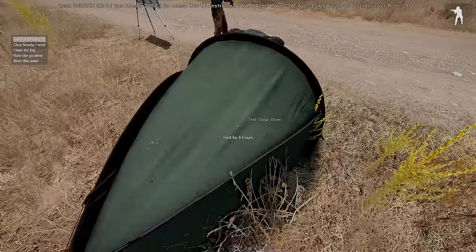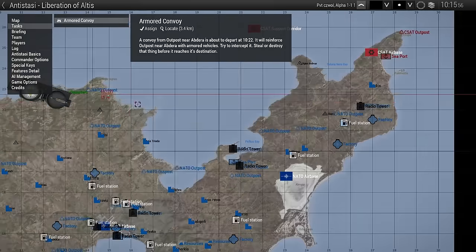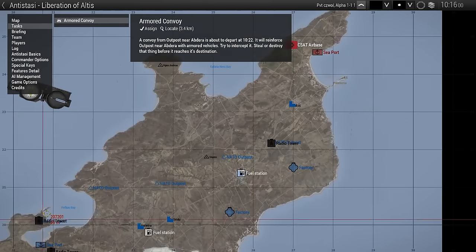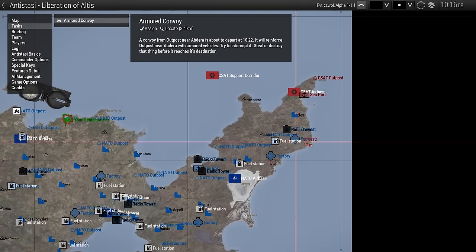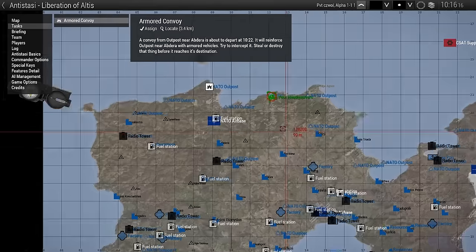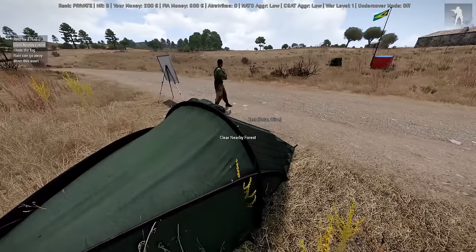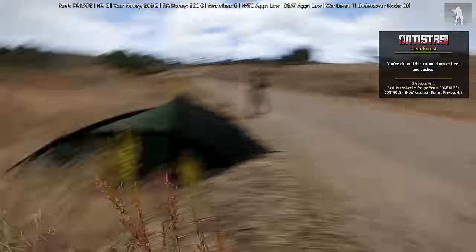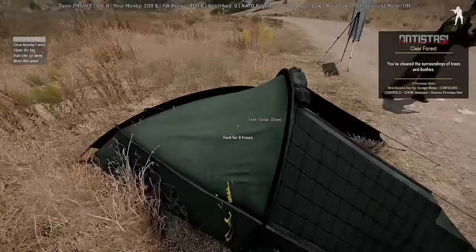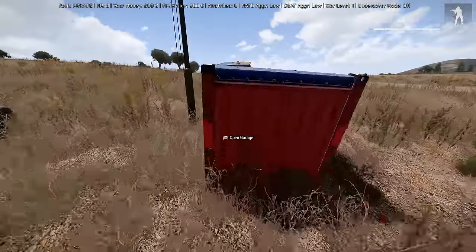The tent is for resting so you can do night ops and things like that. Keep in mind though — as in-game time passes, the invaders are going to keep working their way down the map. While you're doing your thing during daylight hours, the AI factions are also at war, and the invaders will likely be pushing the government back because they have strong assets. There's also a clear-nearby-forest option — I just cleared some trees — which is useful for building your base up. And you can control weather; for example 'rain go away' can stop the rain to set the mood for your missions.